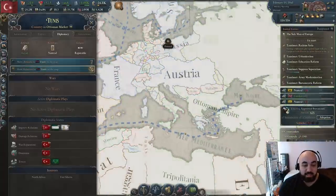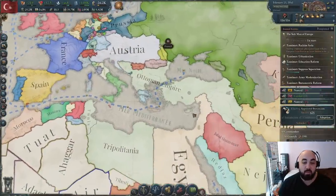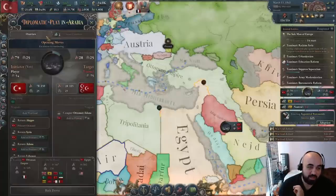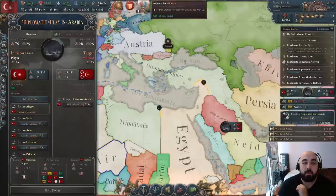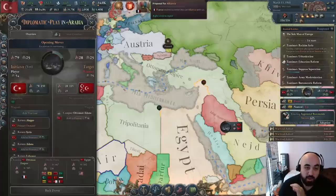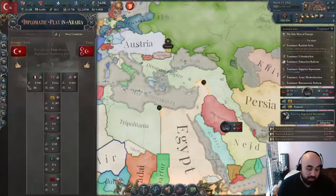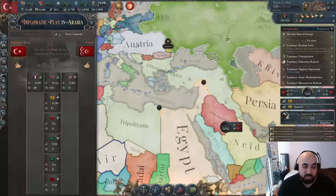We also dominioned Tunis before going after Egypt. As we wind up the Egypt play, we've put all the return states in and also war reparations. France has proposed an alliance and we're going to accept. I'm not sure if this pulls them into the play automatically — I don't think it does — but they're quite likely to join of their own accord, which will allow us to maybe fight off Russia if Russia decides they want to tangle.